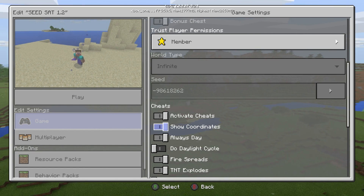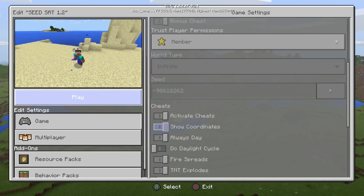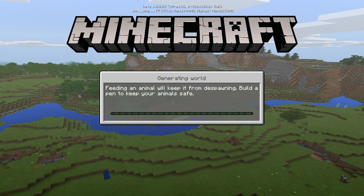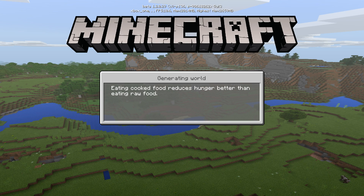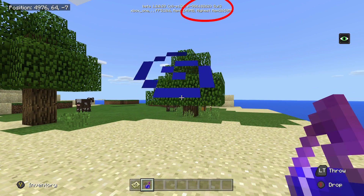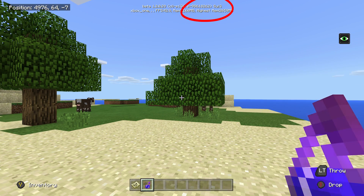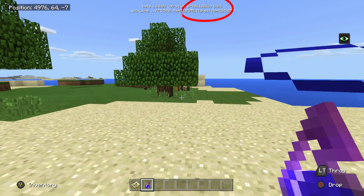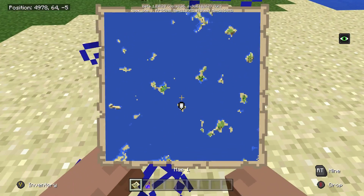I am still doing Minecraft Console Edition — just this week I thought we'd do something different. Let's load this up. In the current beta, your seed displays at the top while the game is loading. At the top it says 'Beta 1.2.029,' below that 'Xbox One,' and it shows your FPS. You can see it says 'S dash 986-18262' in brackets — that is your seed. So the seed for this world is dash 986-18262.